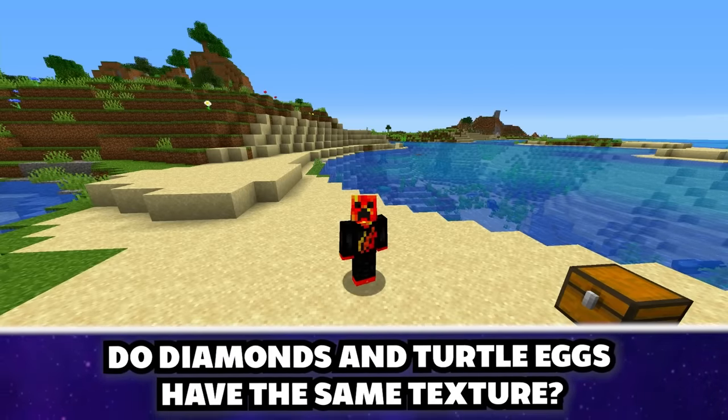You can summon any structure in Minecraft using the command /place structure. You can place a taiga village complete with villagers and full chests. Even a beached shipwreck or a mansion works — and the best thing is it includes everything that would be inside the structure, including fully stocked chests.